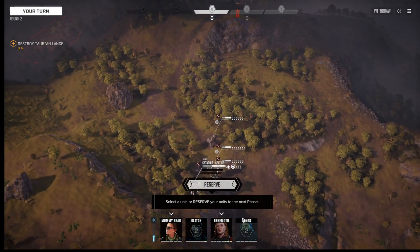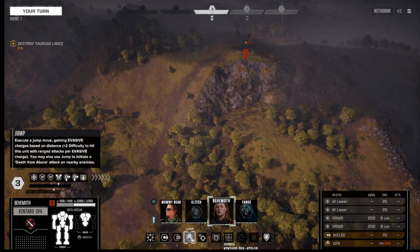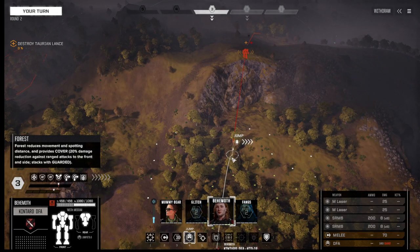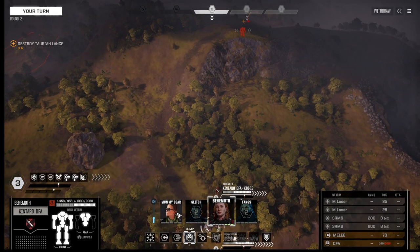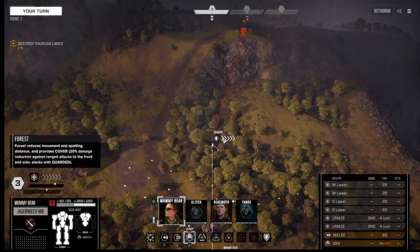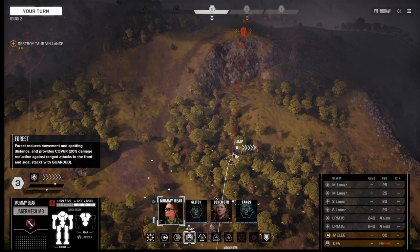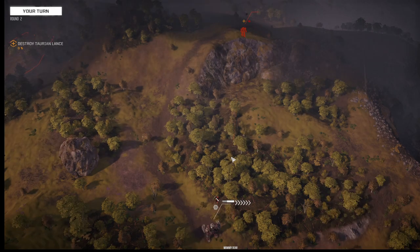He's right up there. If I have you jump up into this forest, can you see him? I don't want to get too close to that other lance — I just want to try and take on this guy. Or do I want Mummy Bear to do that? Let's do Mummy Bear. You could jump up here depending on how many bars she has — can we sensor lock him or hit him? They've gotta have a couple mediums and maybe a heavy.